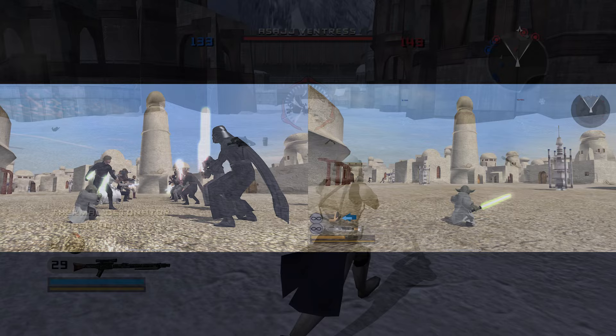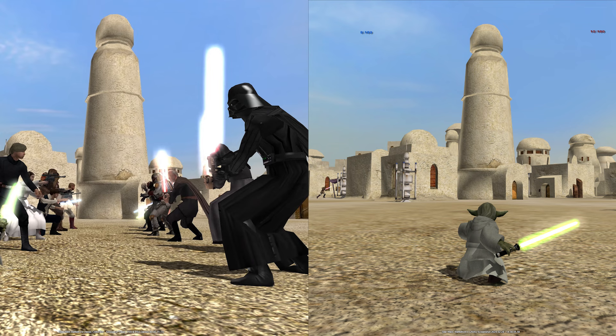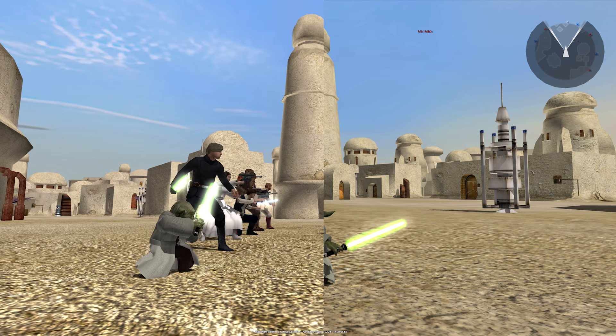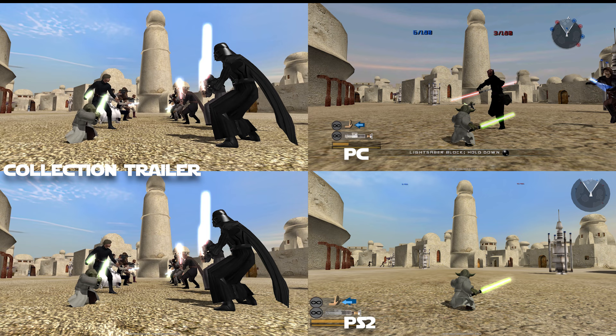On to Mos Eisley for Hero Assault, and as you can see there isn't too much of a difference in this particular scene. The biggest differences are the clouds in the skybox and the ground texture. You will also notice that the buildings look better in the distance thanks to the higher resolution, but I'm unsure how they will look up close. Comparing the PC version, the Xbox backwards compatible version, and the new trailer together, you can see that the classic collection is much closer to the original PC version rather than the Xbox version.